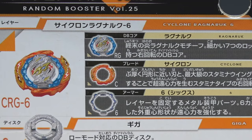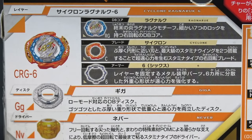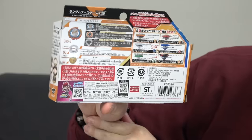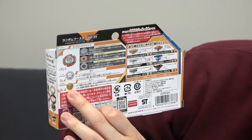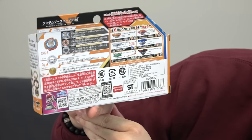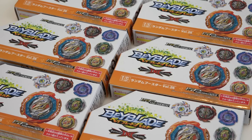Looking at the back of the box: we have the Ragnarok DB chip, the cyclone blade, and a six armor. You also get the Giga disc and the Never driver. The Never driver looks very flat from the box, so you'd think it could be a very aggressive tip, but obviously it's going to be stamina oriented.